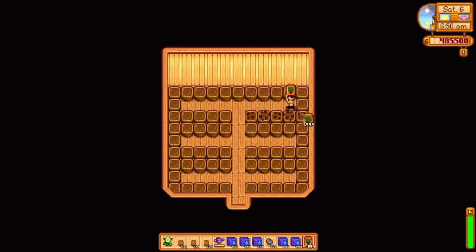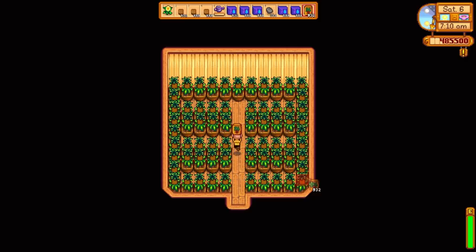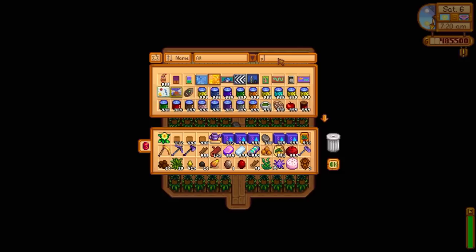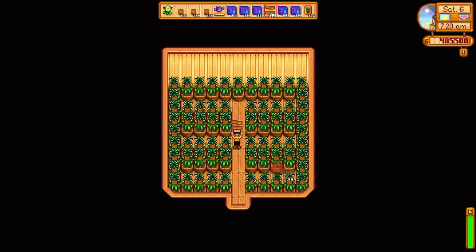You can get pineapples in various ways — they drop from monsters in the volcano, and you can trade for them at the island trader. I just kill a few monsters, plant them, and then seed maker them. Once we get all those down I'll just instantly grow them — they're gonna constantly regrow and they automatically stay watered, so it's obviously really good money.